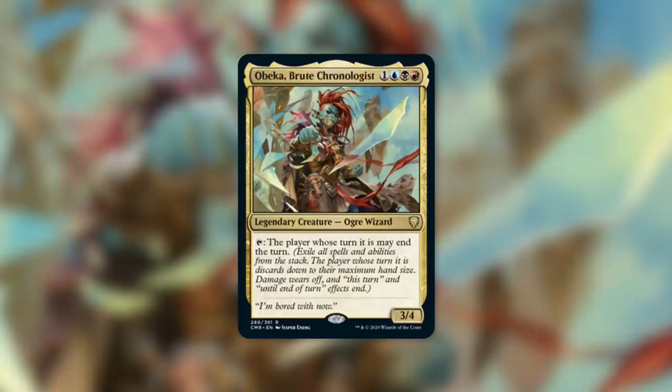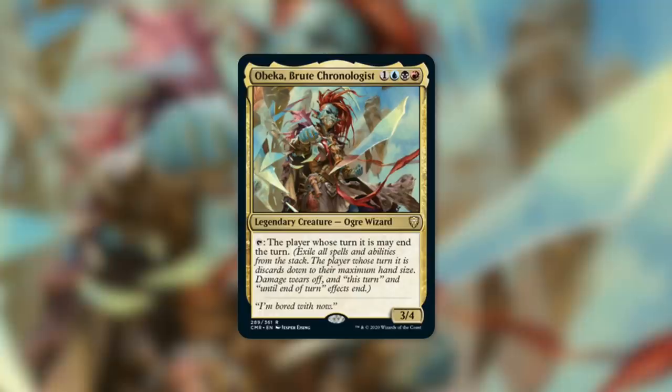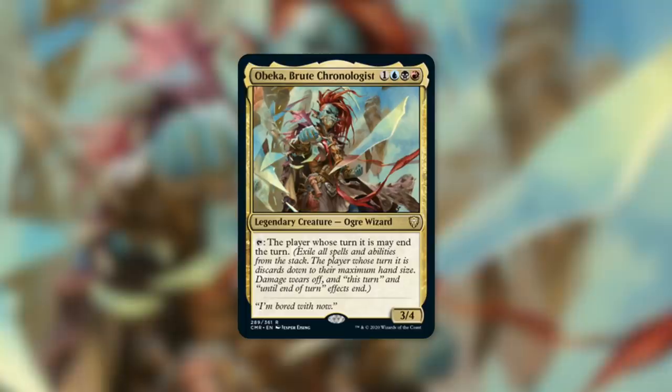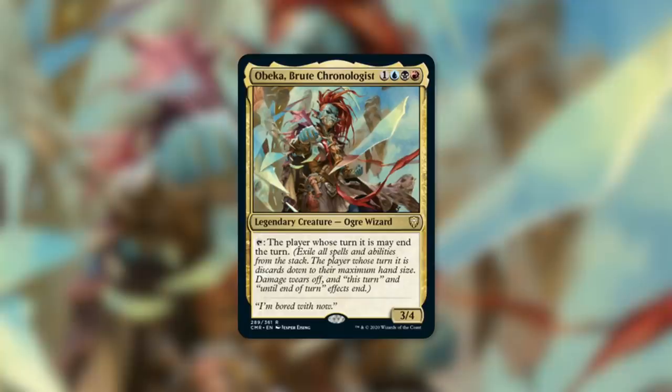When you're doing end-the-turn shenanigans, you can do some really cool things. Basically there are certain ways that Magic is supposed to work, and Obeka says, let's just stop those things from working in the normal way. The way we can build around this deck is to take advantage of certain cards that otherwise wouldn't give us nearly as much value, but because Obeka can mess with time, they give us an absurd amount of value. Let's go through some example cards.